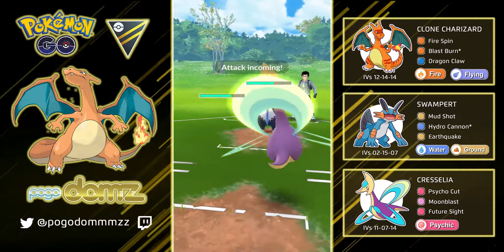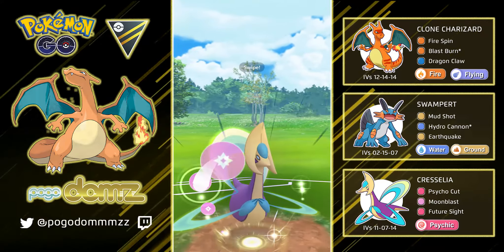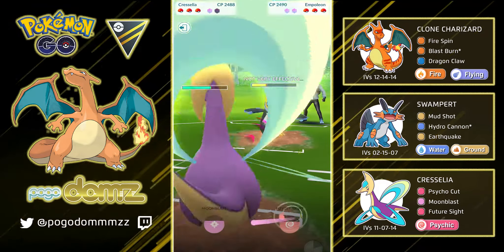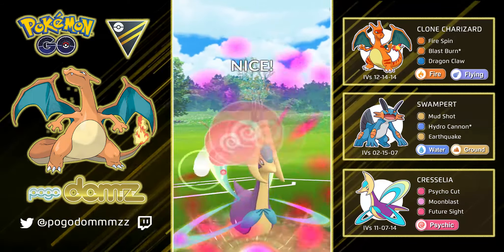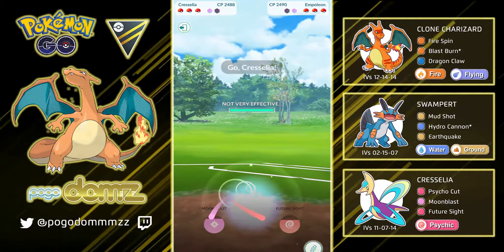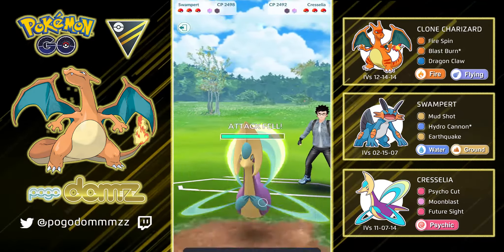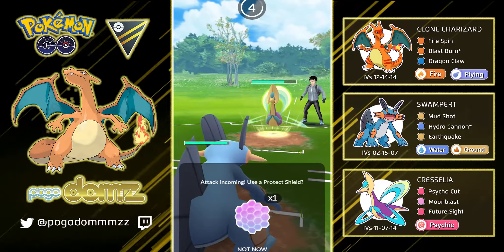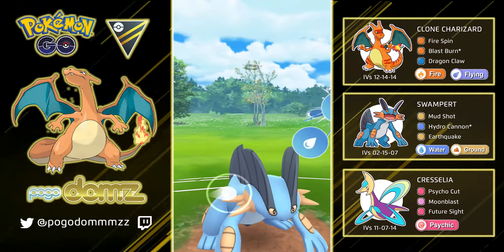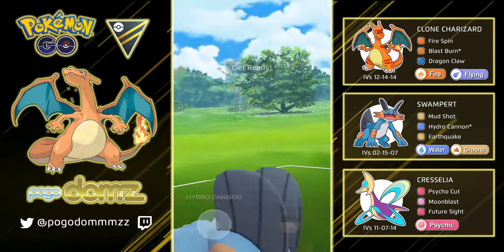Empoleon has been an interesting Pokemon — like the cheap steel resource in terms of water-slash-steel, and it's been a pretty good counter against Cresselia. It holds up pretty well with Moon Blasts. Usually Waterfall with Hydro Cannon in combination does pretty good damage against other Pokemon. Cresselia gets hit pretty hard, and also Pokemon like Swampert. As you can see they switched into their Cresselia here. I'm going to let go of another Moon Blast before I switch out because I don't want to stick into this mirror match. Cresselia mirror matches are not fun — they are dragged out too far.